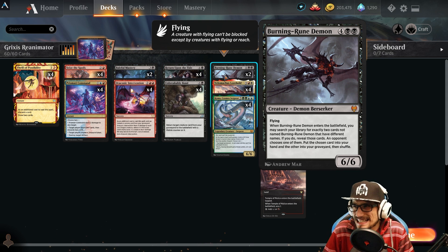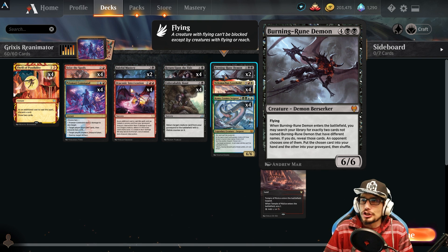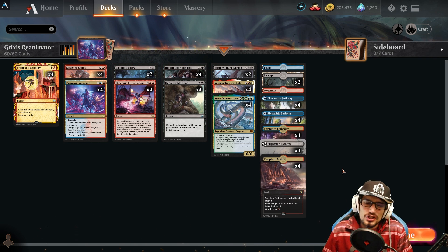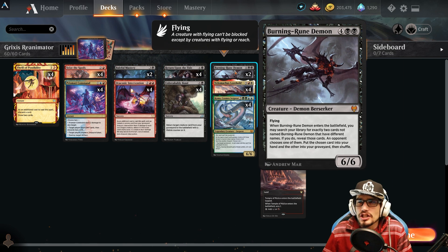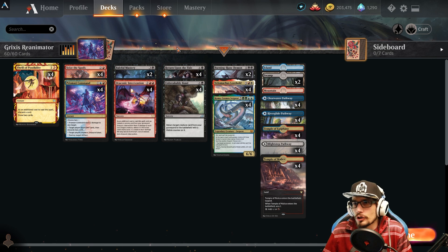Two copies of Burning Rune Demon for six mana — a 6/6 with flying. When it enters the battlefield, you may search your library for exactly two cards with different names (not named Burning Rune Demon); if you do, reveal them, an opponent chooses one to put into your hand and puts the other in your graveyard, then shuffle. You could swap it for Dream Trawler or anything you want, but I like Burning Rune Demon because it can pull removal or recursion, or creatures for us to discard later.